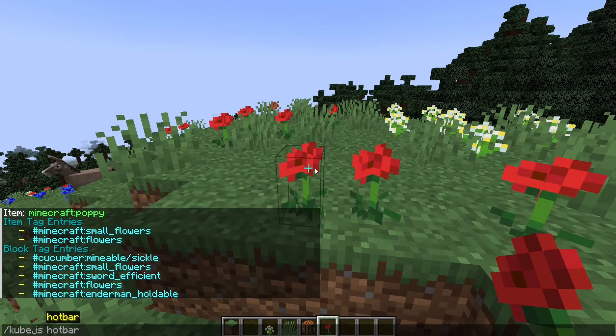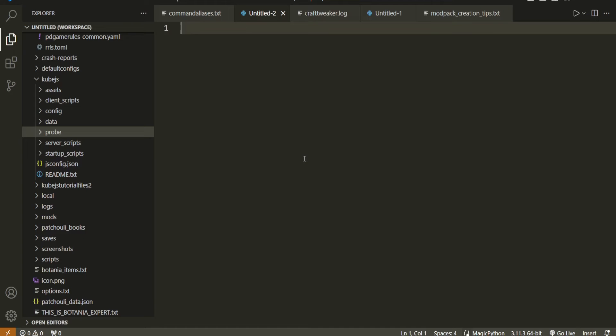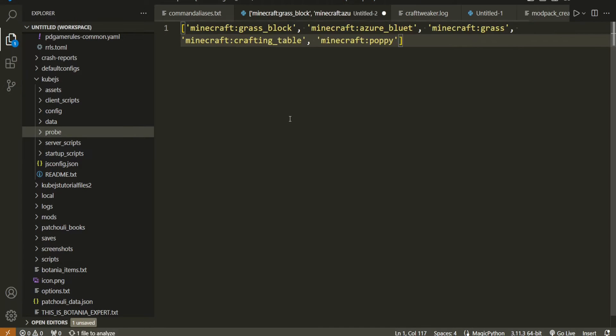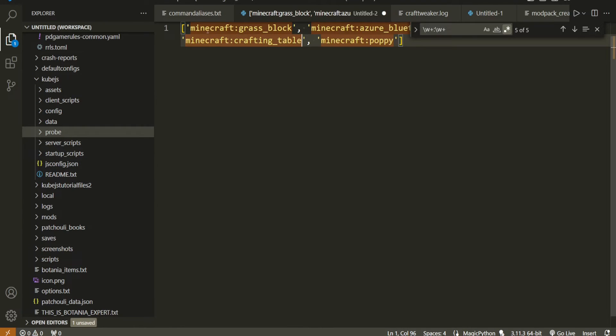With KubeJS you can also do slash kubejs hotbar. That'll give you a list of everything in your hotbar which you can click to copy and then paste. I'll open a new tab in VS Code and paste that in. To select all the item IDs we need to search with this regex: basically looking for a word, then as many letters as possible, then a colon, then the same thing again. That'll find every instance of mod name, colon, block or item.